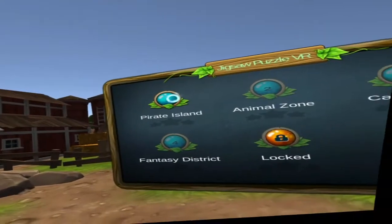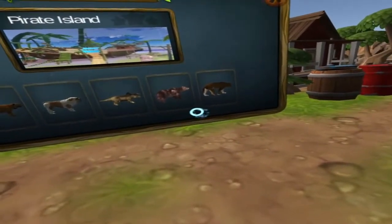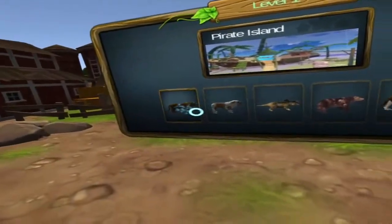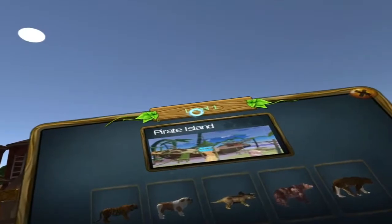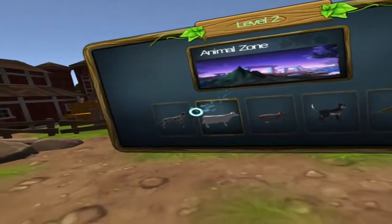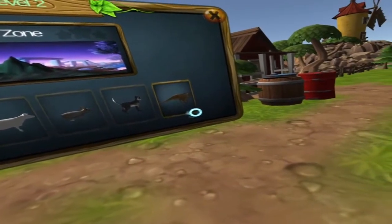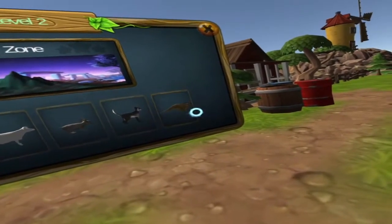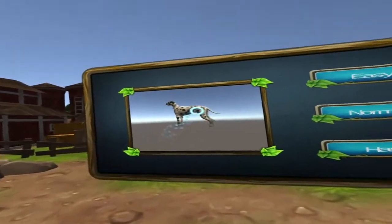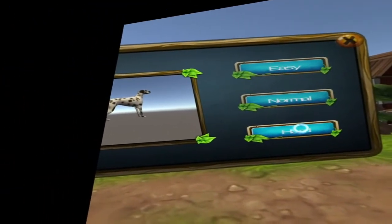Let's go to Animal Zone. What have we got? We got a dalmatian, a cow, a rabbit, a cat, and another dinosaur. Let's do the dalmatian on hard.